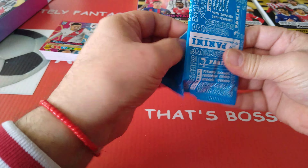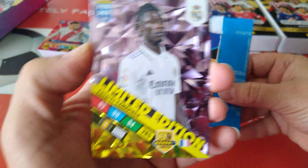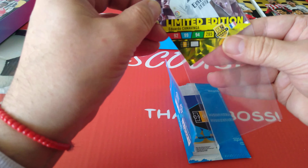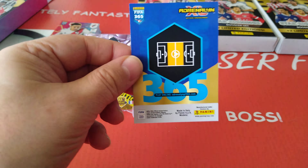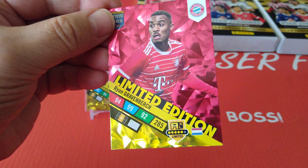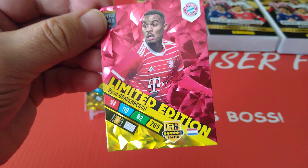Let's have a look at the limited editions, nicely packed up in here. Going for the bottom one - flip. Nice! Camavinga, Real Madrid - 92, 99, 94, total 285 for the young French international. And number two is Ryan Gravenbirch, Netherlands international, Bayern Munich - got 285, 99 and 92. High ratings from Panini for the young stars.